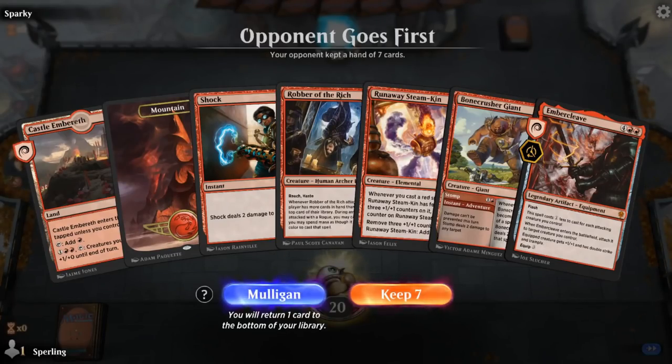Let's look at this opening hand where we've got a turn-one available Shock off a Mountain. That means the auto-tapper is going to tell our opponent we have Shock unless we do something about it. We'll talk about balancing it out to try to hide when we do have Shock and when we don't. But with this hand, there may be situations where my opponent plays a certain type of land — say a Temple of Mystery — where I know I'm not going to use Shock on their turn two. In those contexts, I might want to lead Castle Embereth so the system doesn't tell my opponent I have Shock.